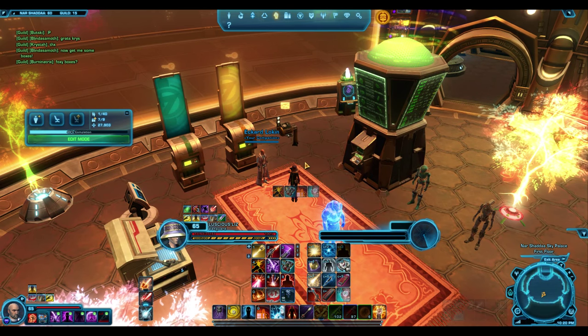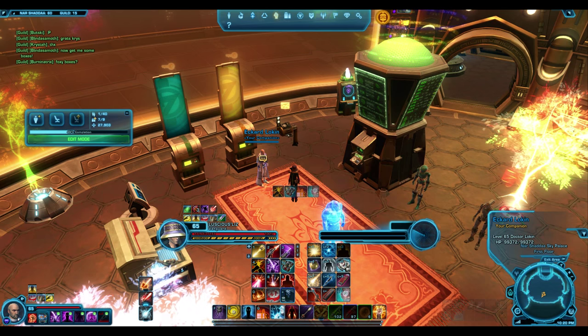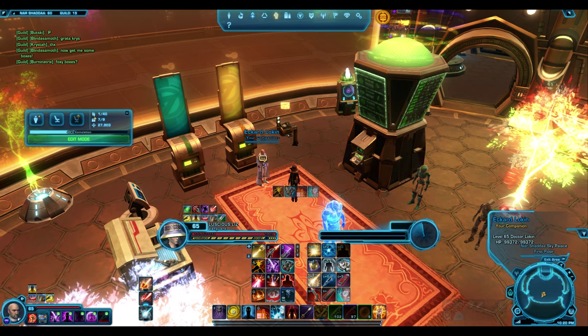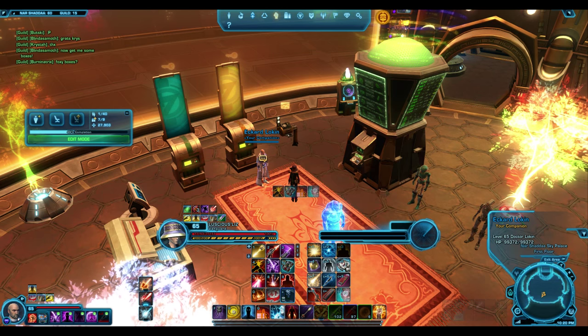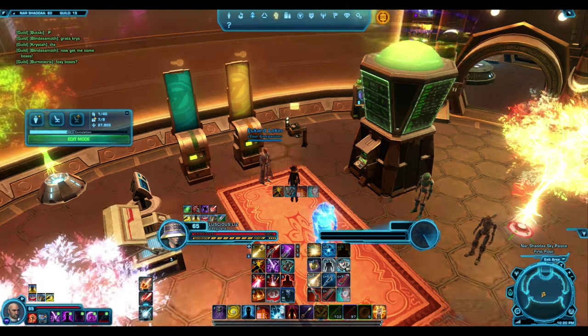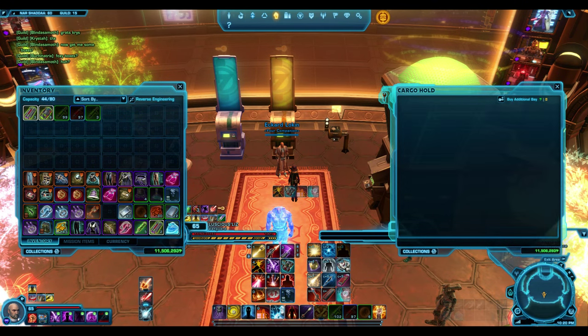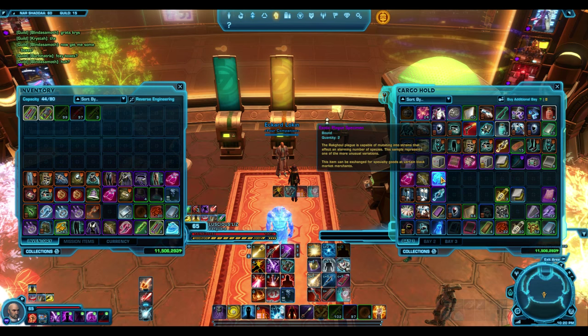You can use one barnacle of the eyeless — what it does is take you to rank 5. You can only use one, so it will get you all the way up to rank 5. So then you do that and you'll need about 500 instead of the 800 that's required. The other thing you can get is exotic plague specimen.